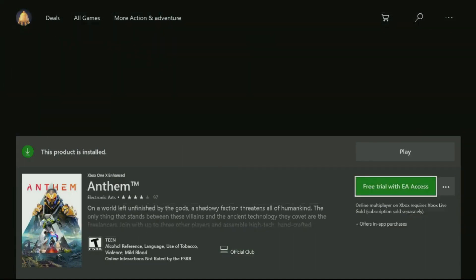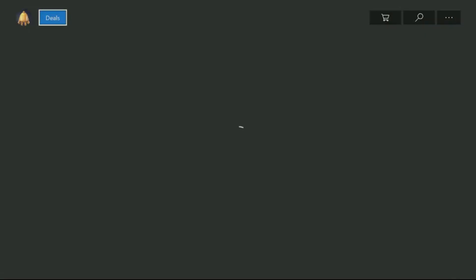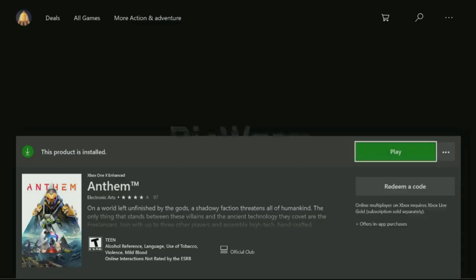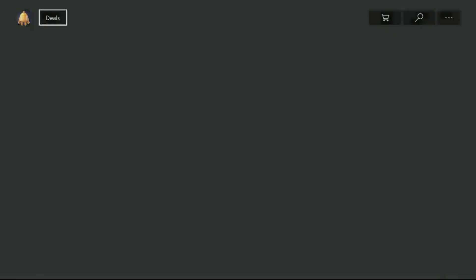Hey guys, this is how to add hours to your account after you've run out. What you want to do is use a second Xbox account. Sign up for EA Access, which is $5. Make sure you have the person who owns the game signed in or set as your home Xbox.